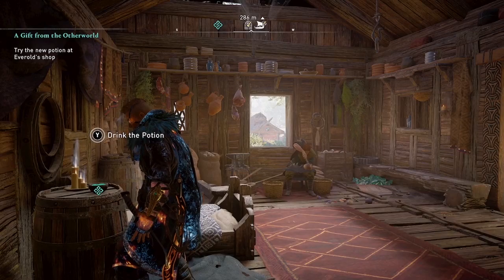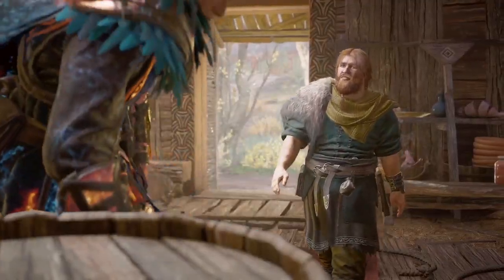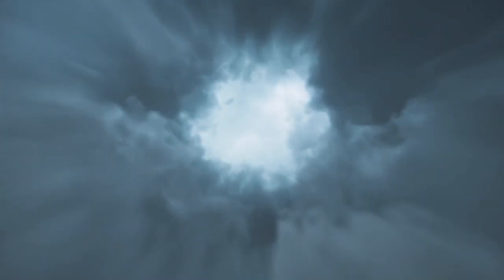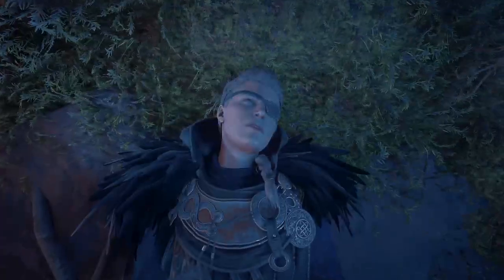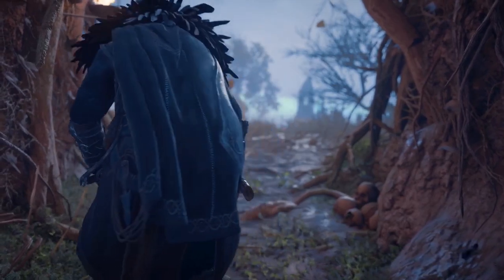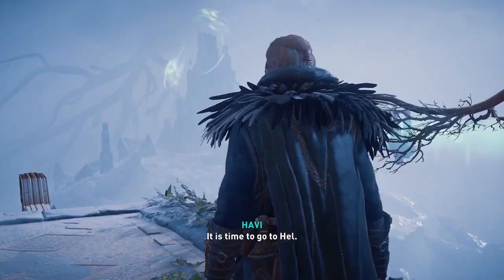One thing to note: when you drink the potion and wake up, your Eivor is going to look different. For example, my Eivor has really short hair and I'm wearing the Twilight armor set, which I got as a pre-order bonus with the Dawn of Ragnarok DLC. But when you wake up in the realm, Eivor will have long hair with a braid and a different armor set. That's not a bug — when you go to the Forgotten Saga realm, you don't get to keep your armor or your weapons; you'll be given a new armor set and have to collect new weapons.